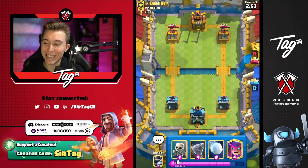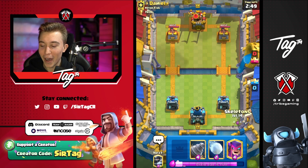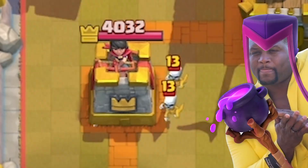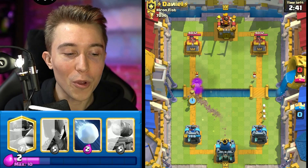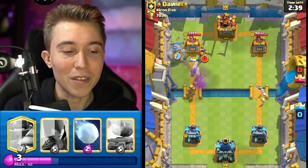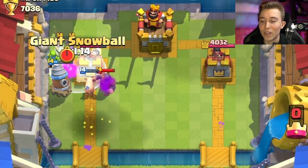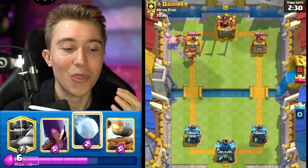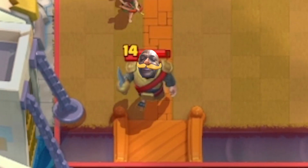Jumping into this game against Daniel — you guys already know with goblin drill you want to be spawning as many piggies as possible on your opponent. So if I go for a mother witch on top of these two skeletons and then go for a goblin drill at the exact same time, this could be limitless damage. We are going to get insane value. The knight is going to get pulled back, the piggies are going to get on top of the tower, and the goblins are spawning in the opposite direction so the knight isn't even able to target them.